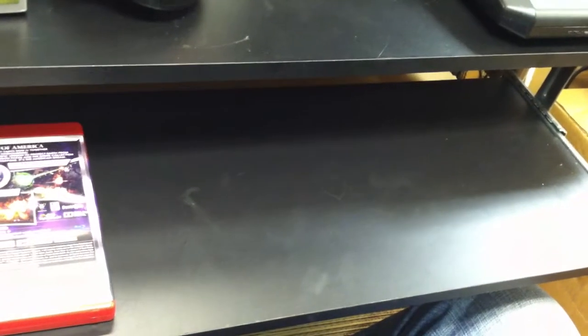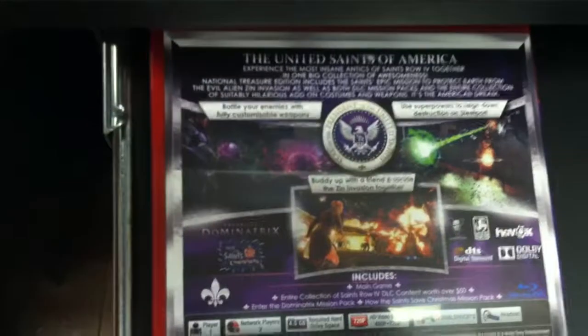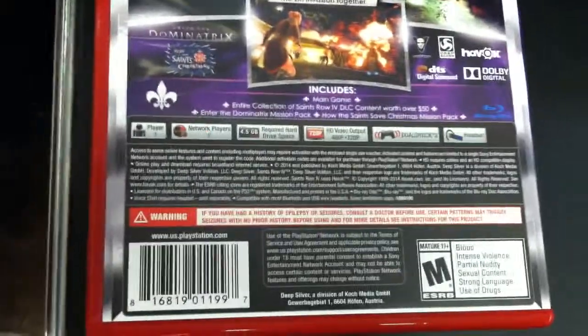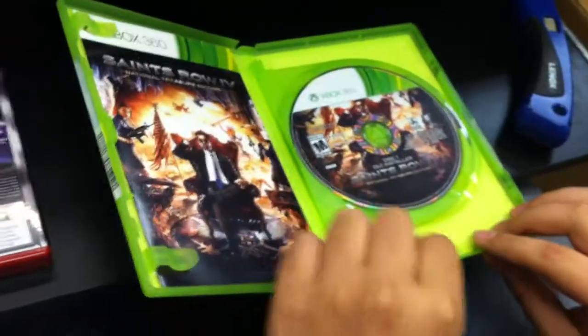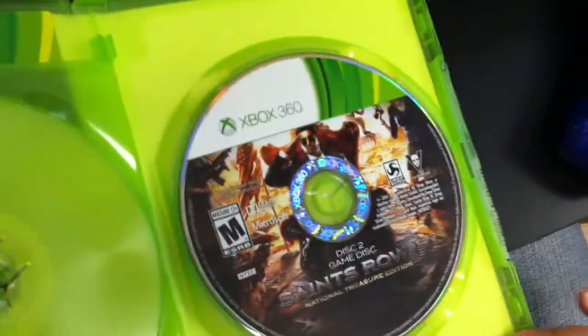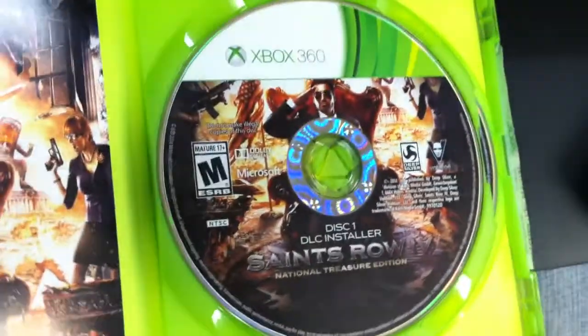We're going to open up the 360 version now. The 360 version is actually going to be two discs — it's going to be the DLC installer and then the actual game disc. Again, there won't be any codes for this game either. The instruction booklet is going to be the same.